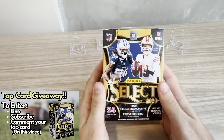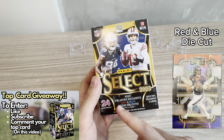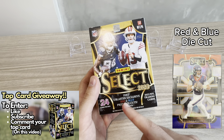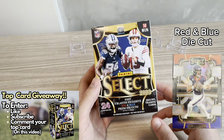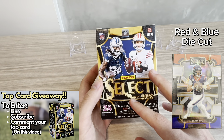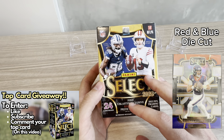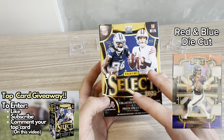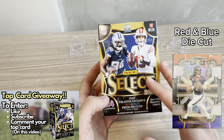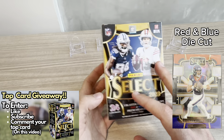Quick overview of Select: there are 24 cards per box with three Blaster-exclusive red and blue Prism die cuts. I picked this up on walmart.com for $40 — I believe this isn't out in stores yet. I think I paid a little bit more because this should retail around $30–$35, but I wanted to get this product out and ready for you guys.